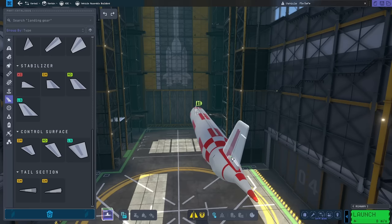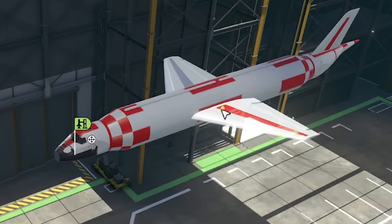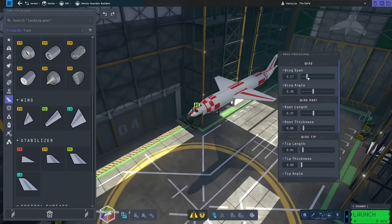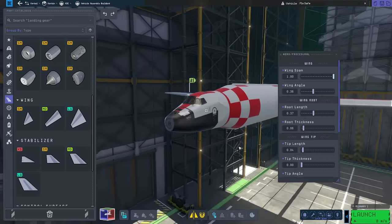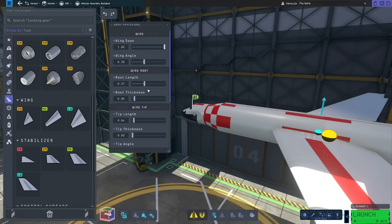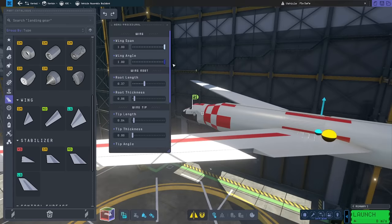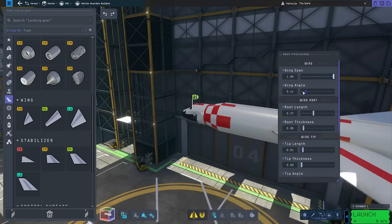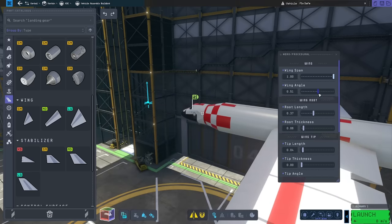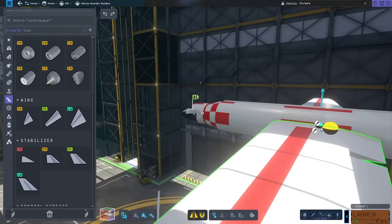I'm going to shove a big tail fin on there. Next up, we need the wings — so we're going with the heavy wings, shoved somewhere in the middle. It looks so stubby, so we actually need the additional span. Our centre of mass is just behind our centre of lift. I'm wondering if I change the wing angle — it doesn't change the centre of lift indicator. So changing my wing angle to that — it just changes visually afterwards. We'll go for roughly 90 degree wings. As I add engines, the weight's going to be slightly further forward, and we are going to use these Goliath ones.